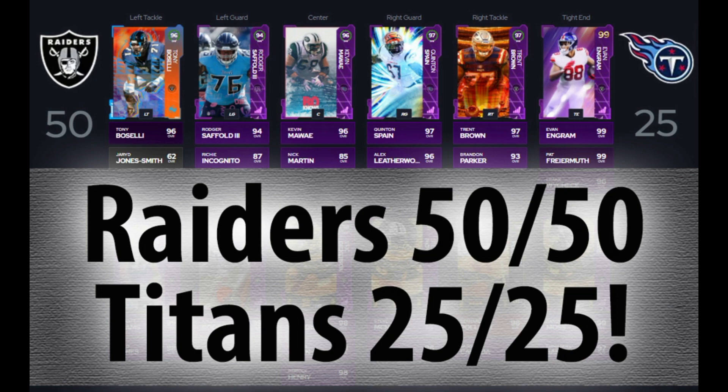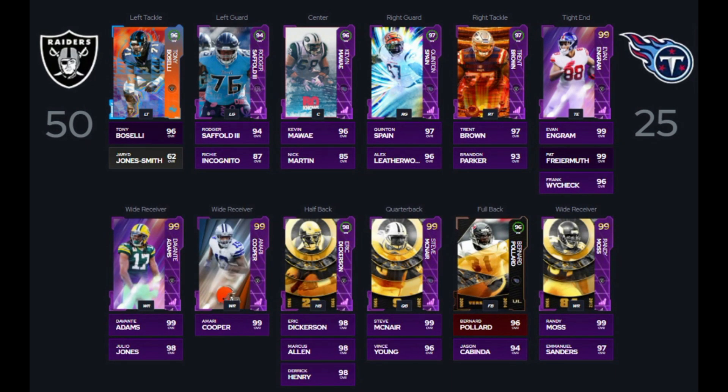Let's get into the squad. Looking at our offensive line, we have Tony Buscelli, 96 overall left tackle. We're going to use our Season 3 card on Tony Buscelli to get him over there. Roger Saffold, 94 overall left guard. Kevin Mouai, 96 overall center. Quinton Spain, 97 overall right guard. And Trent Brown, 97 overall right tackle. So a really solid offensive line here. Roger Saffold being a 94 overall is the weakest point in the offensive line, but still a solid card.